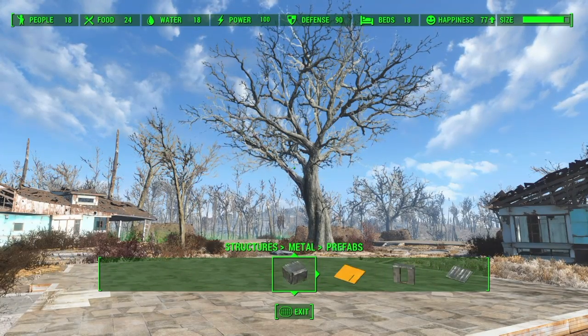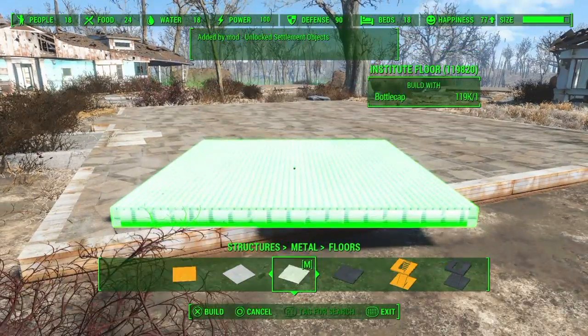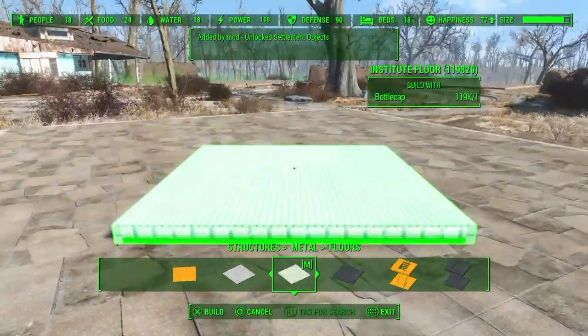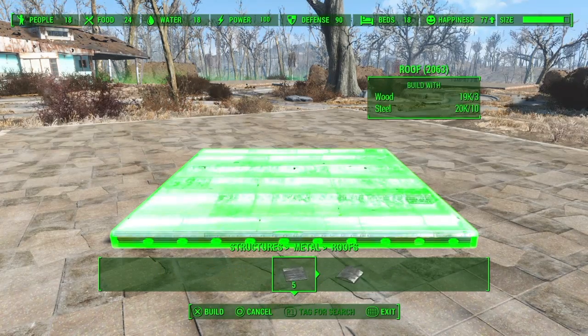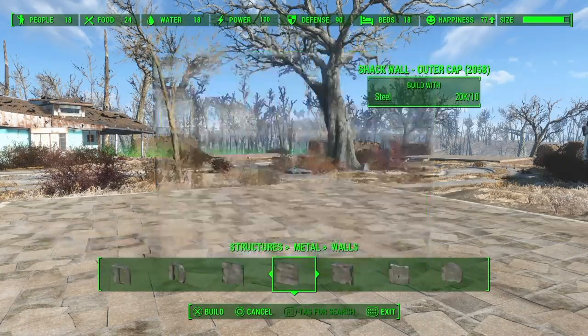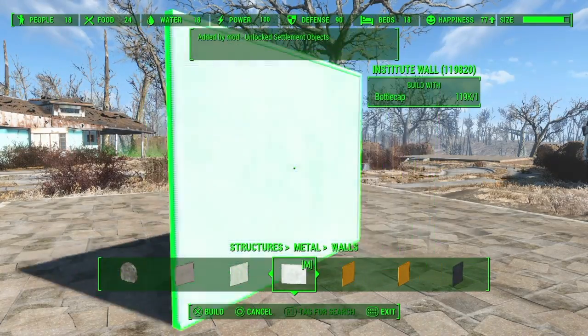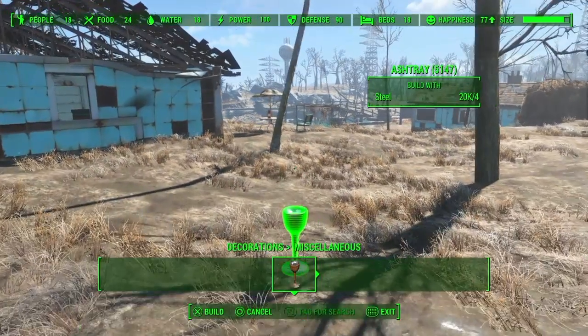Even when you go to steel now, you have some extra roofs from the institute and other factions. They've added some stuff — you still got the standard roofs too, plus some more walls in different colors like from the institute. You might find most of the added stuff under the miscellaneous section of each of the object categories.